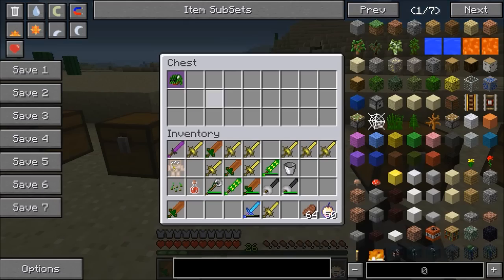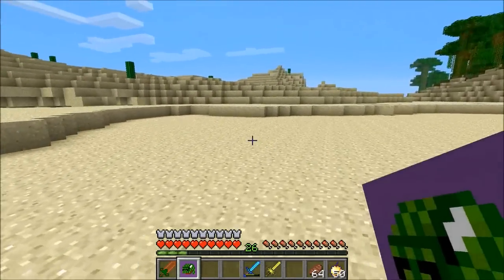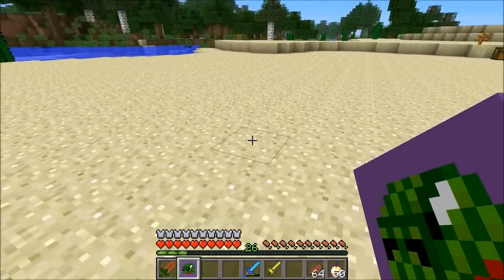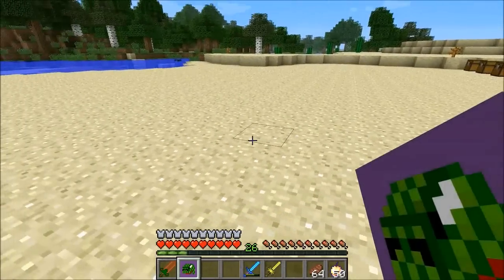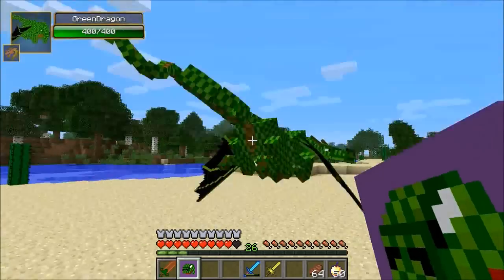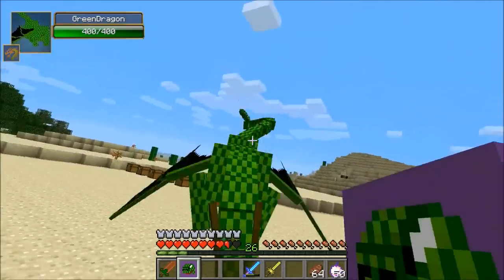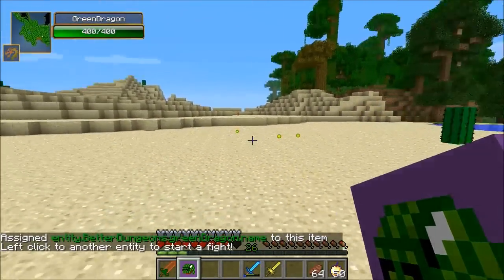I think you guys are really gonna love the next boss — they've actually added in a dragon, and yeah it's pretty awesome. It actually goes after all mobs, so there are lots of mob battle choices now. This right here is a giant dragon with 400 health and what it does is shoot fire at you and dive into you too. Very scary.